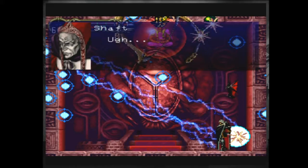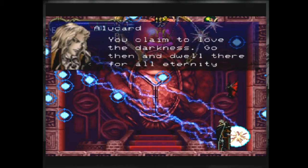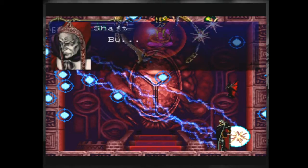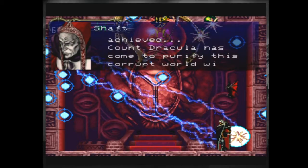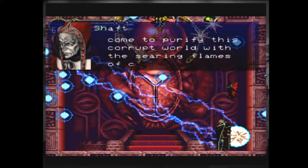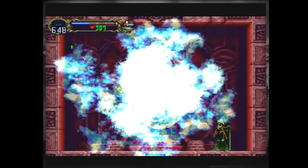I killed him. 'You claim to love the darkness — go then and dwell there for all eternity.' 'But my goal is achieved. Count Dracula has come to purify this corrupt world with the searing flames of chaos.' Okay, he dies. Blue fire. Then that eye opens.